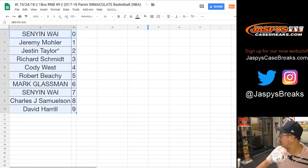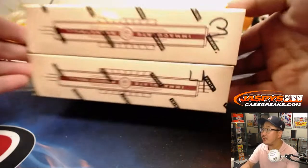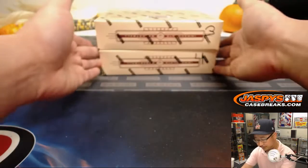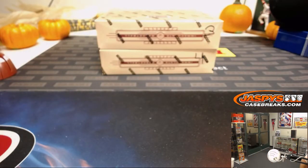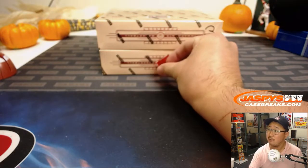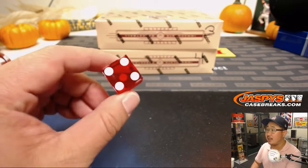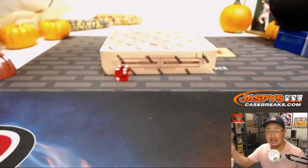Now feel free to trade numbers if you'd like. And while you're thinking about that — no one really does — we have box three and four remaining. So we'll roll the die right here. One, two, three for the top box; four, five, six for the bottom box. And it's four — bottom box. So we'll save this for break ten.